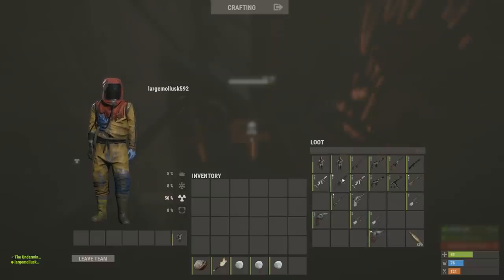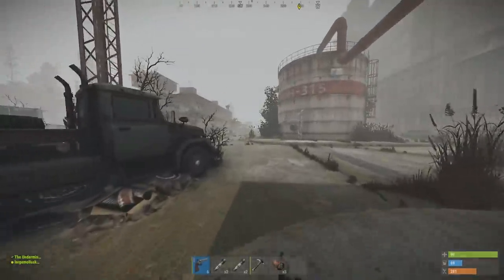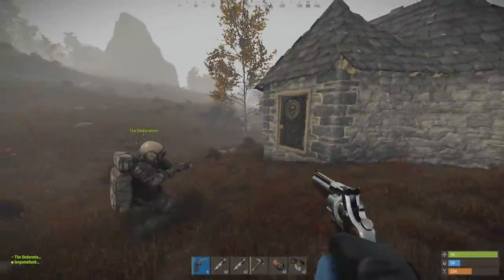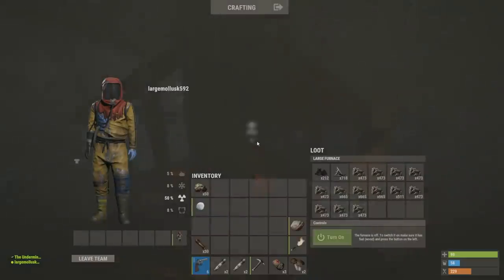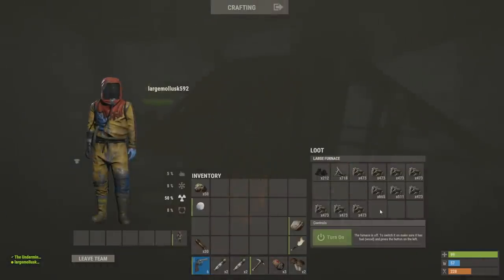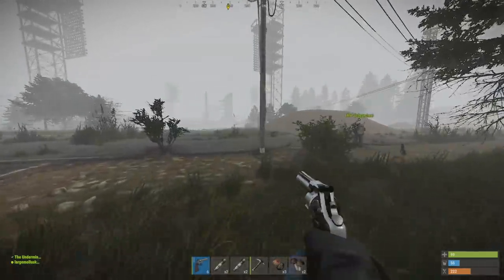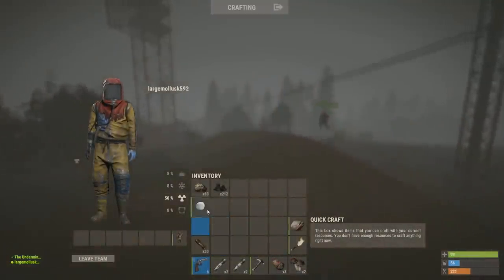We try a couple more approaches — extra guns, a SAR from cobalt — but nothing works. We raid the furnace base and find tons of metal though the TC is windowed off. 'Damn, I was hoping for sulfur.' We start feeling aimless — 'I don't really know what else we can do.' The best option seems to be waiting and positioning for when Bradley respawns.